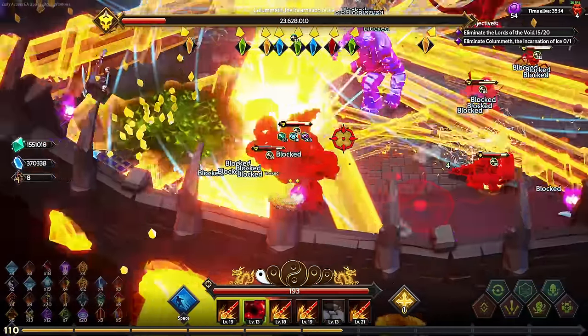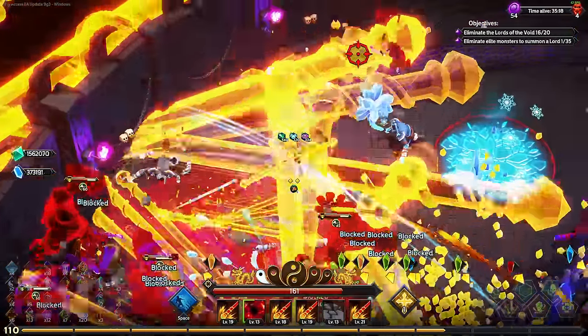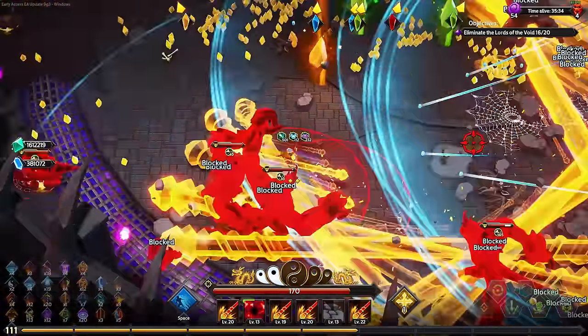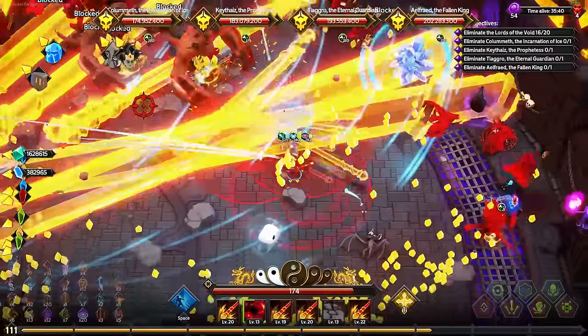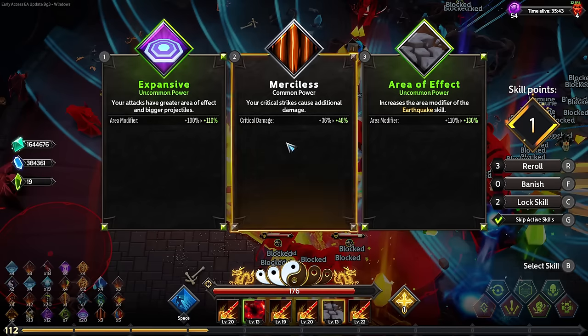Like this one here has 1300 damage, but if they have 200-300 brittle stacks, that's 7,000 to 10,000 bonus damage per hit. Why can the enemies block my attacks so easily? Do you see the block numbers where it says 'blocked'? Why is that even a thing? I think that's new - I don't know if I like that.